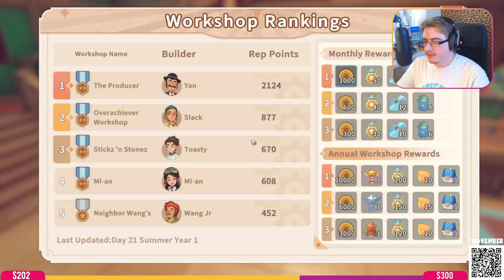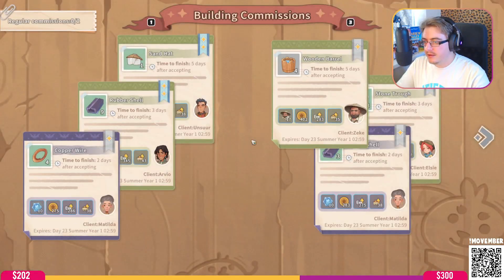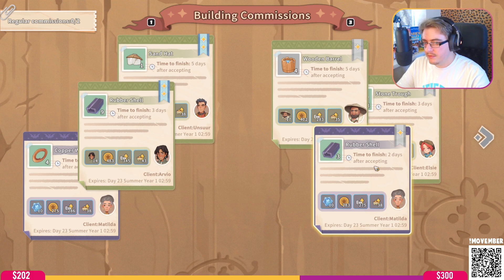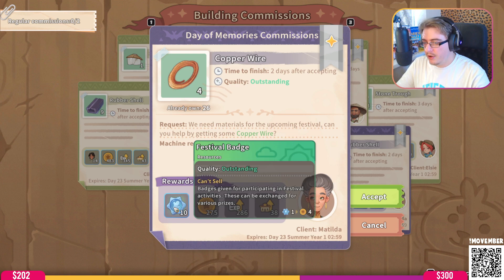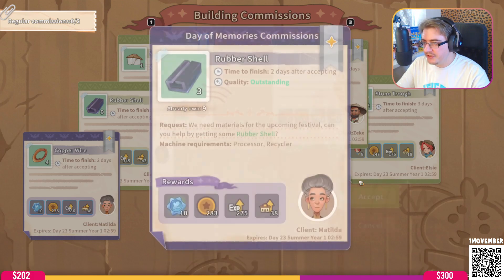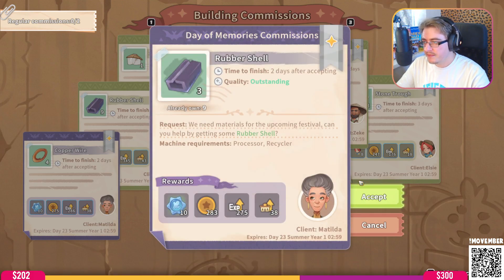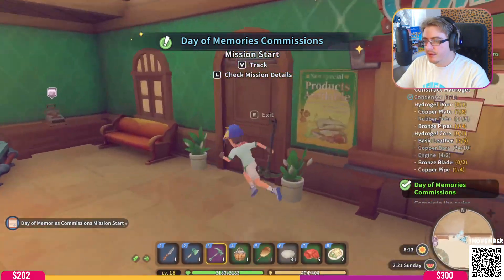A special commission - what is this? How many copper wires do we have? 26. What's that - a festival badge? They can be exchanged for various prizes. I can take two commissions. I know exactly what I'm doing - I'm running straight to Matilda and handing these in.